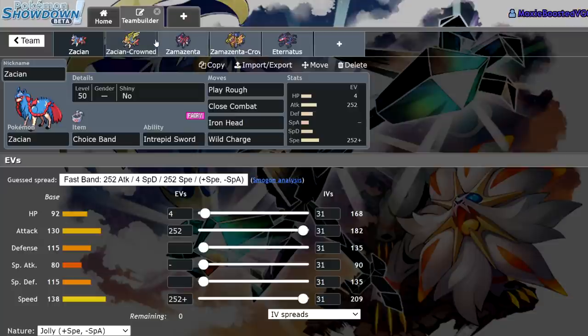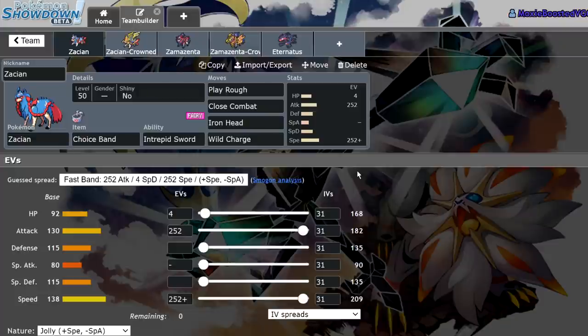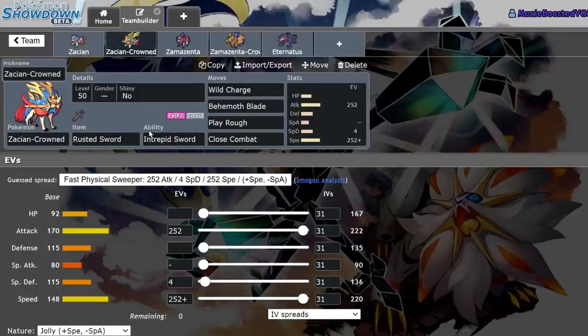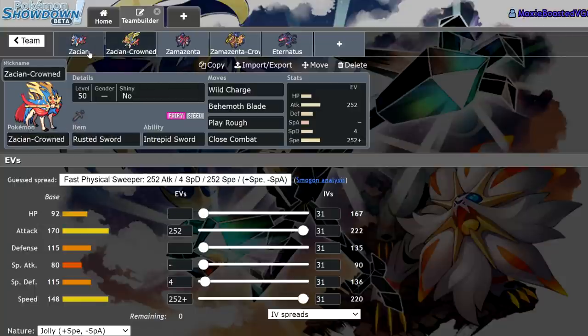The three Pokémon that are incapable of Dynamaxing are the legends from Sword and Shield: Zacian, Zamazenta, and Eternatus. What I have here are some pretty basic spreads, except for Eternatus — that's a spread I made on stream the other day. Zacian and Zamazenta have two forms each: the Hero of Many Battles form and the crowned form. They both have the same base bulk, but the only things that change are the movepools, ability, and typing. Zacian gets a direct upgrade in the crowned form — the only issue is you can't run a different item other than the Rusted Sword. However, there might be a reason to use Choice Band occasionally, though I believe Zacian Crown is objectively the better choice.